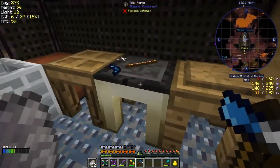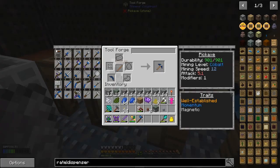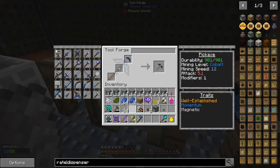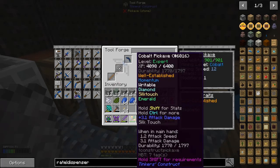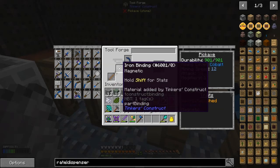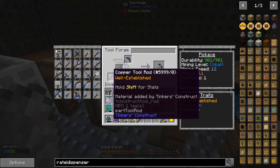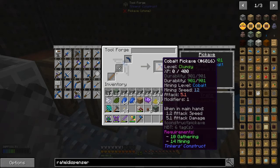The first thing I want to do is make another pickaxe — this time a luck pickaxe. I've got a cobalt pickaxe head, and I'm going to use an iron binding because that's magnetic and pulls items to you, and a copper tool rod so we get XP when we mine.